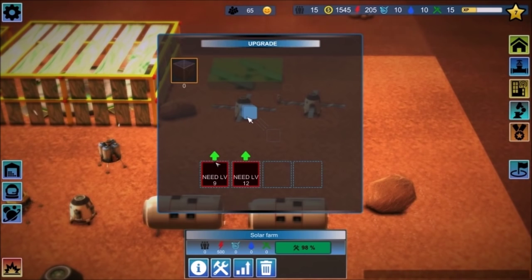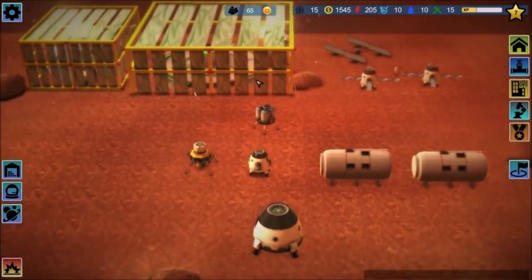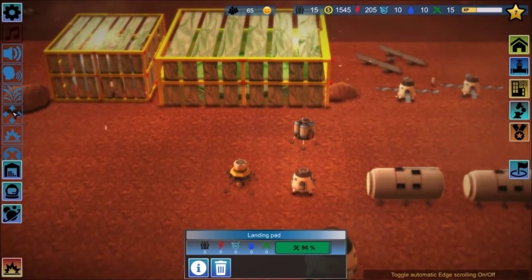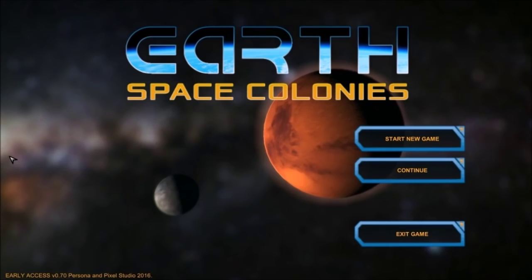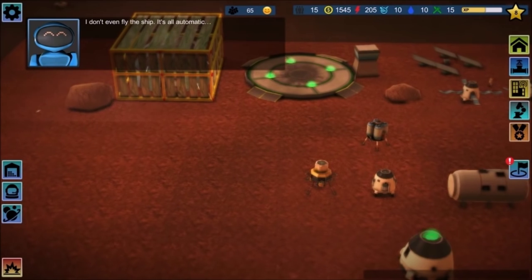So what's this button do? I can upgrade it, but I need to be level 9 to do it. Is there a way to speed up time? There are buttons over here — toggle image effects on or off, automatic edge scrolling, random disasters on or off, adjust game options. I hit adjust game options, and it threw me back to the main menu.